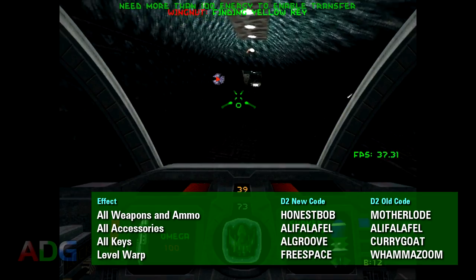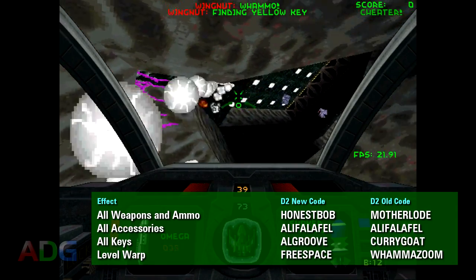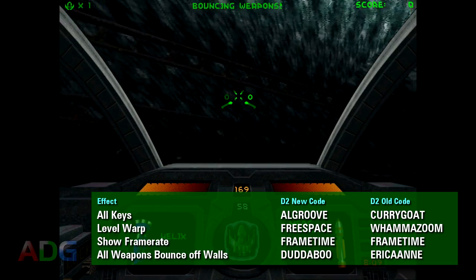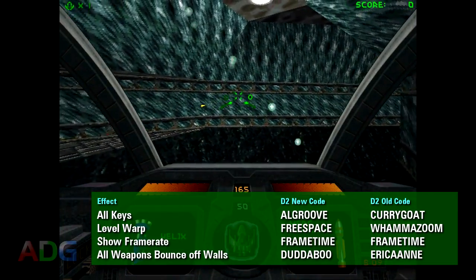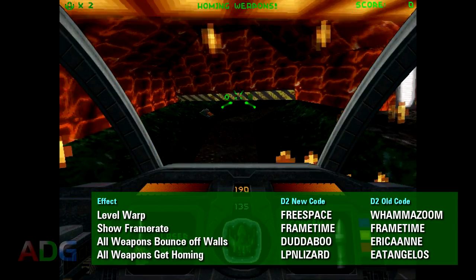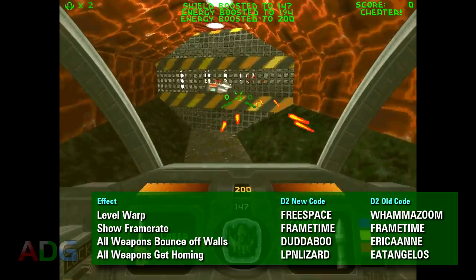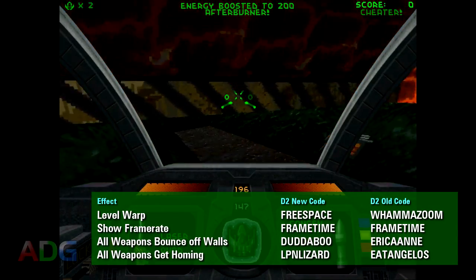Beyond those codes, there are some other interesting ones. Because of issues with having too high a framerate in the original Descent, they added a code to measure and display the framerate here simply called Frametime. There's also a code in place to test the new weapon reflection mechanics — Dudaboo in later versions and Erika Ann in early versions — which causes all weapons to bounce off of all surfaces. This can get a little ridiculous with things like the Helix Rifle, or especially the Vulcan and Gauss weapons where you don't actually see the projectiles. Another weapon testing code is Leapin' Lizard for later versions and Eat Angelos for early versions, which adds homing locks to almost all of your weapons, though some like the Helix Rifle either don't function properly or may not actually lock on without being aimed very specifically.